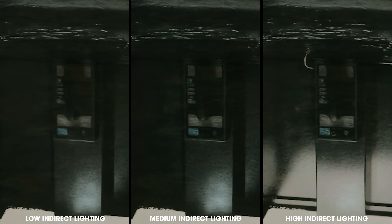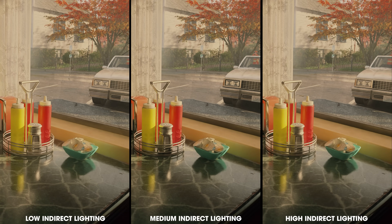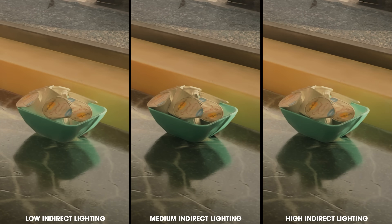For diffuse lighting quality we see something similar. Even at the low setting with its limited bounces of light, we can still see a good amount of light bounce occurring — the blue light is bouncing off the bowl onto the table and window sill. At medium and high, we can see more resolution and bounces, which increase the contrast in indirect shadows and light in the bowl. But it still looks pretty good at low, and if the performance is good enough — which we'll talk about soon — it's a great optimized setting.